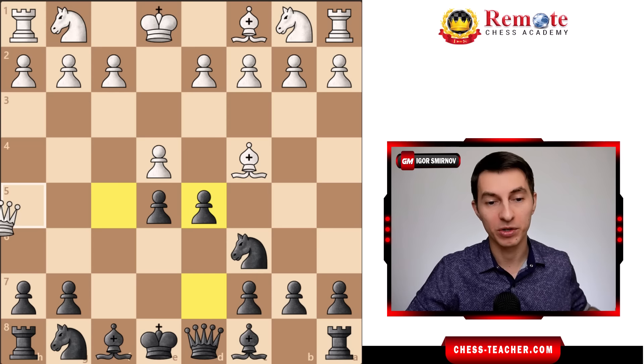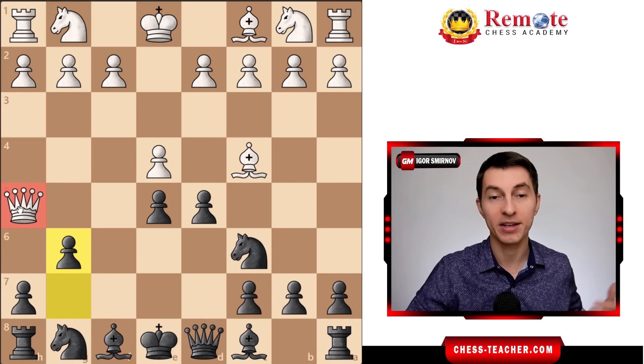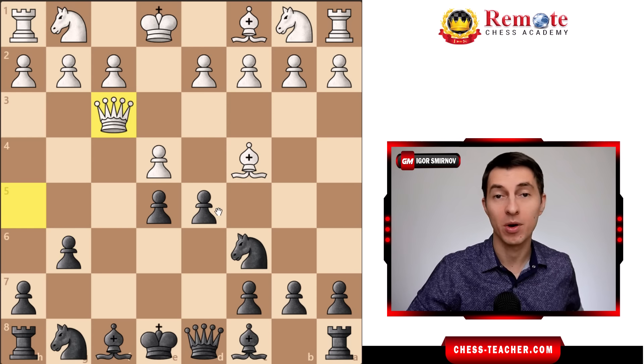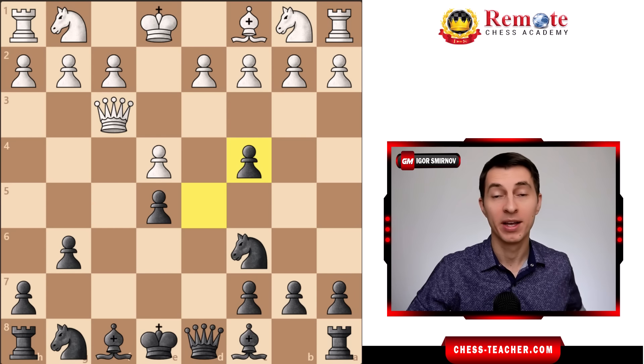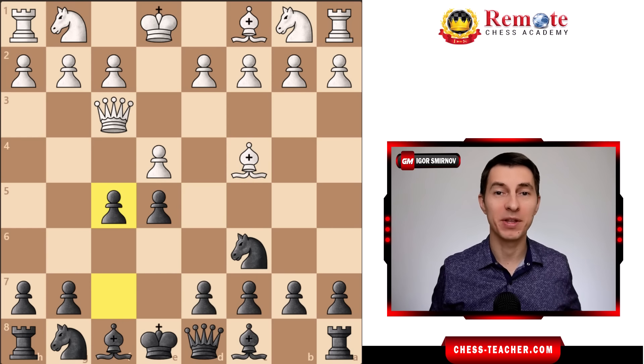If white plays queen to h5 check, that doesn't change anything — you just play pawn to g6, the queen has to move again, and you happily grab the bishop and are simply a piece up. Knight to d4 is coming, and everything is great — you're completely winning.